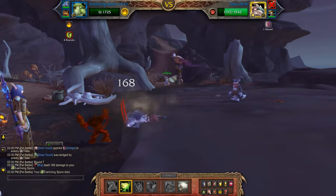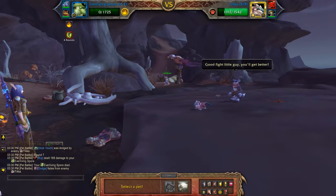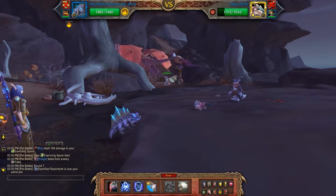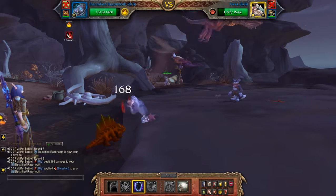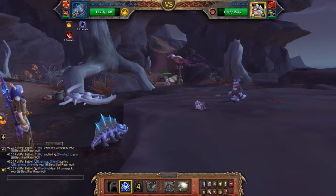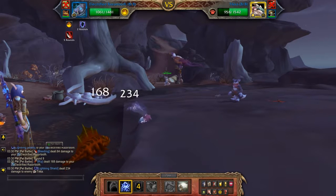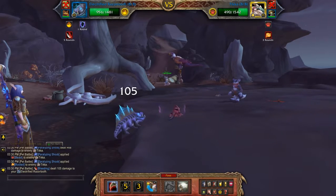I'm just going to soak up some of the damage here while it's blocking my attacks. Now I'm going to add a lightning shield, paralyzing shock.